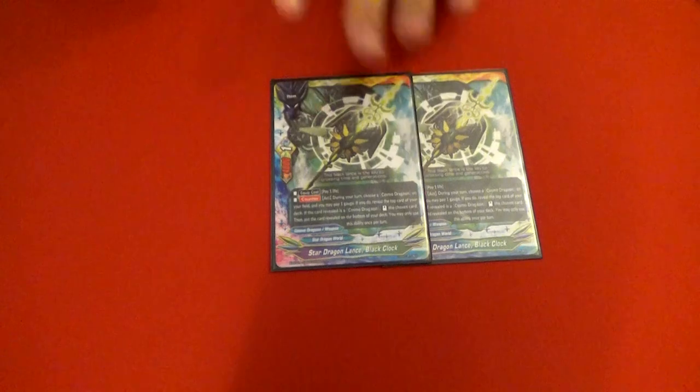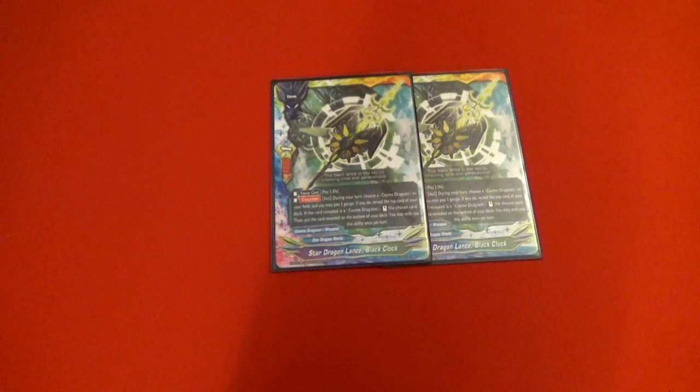Our last weapon is Black Clock. You pay a life; it's 4k power. It's really nice against Zodiac and new Darkness Dragon World stuff. As a counter, you pay a gauge, check the top card — if it's a Cosmo Dragoon, stand a card on your field. Really nice if they rest at the beginning of battle, or whatever it might be. It's just a nice card to run.